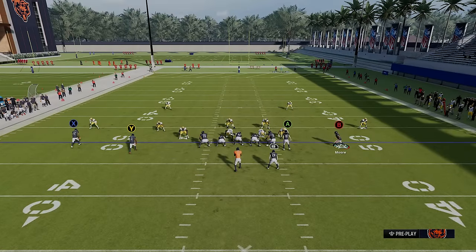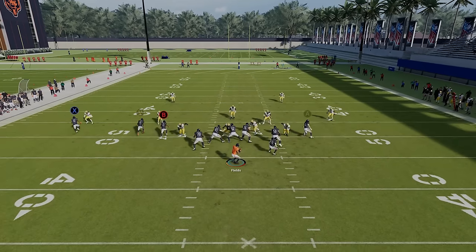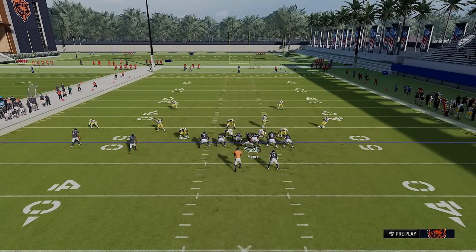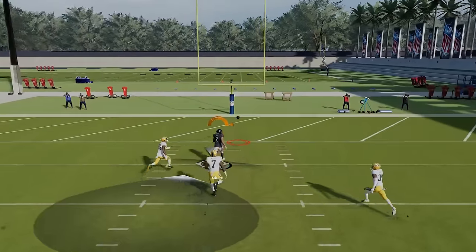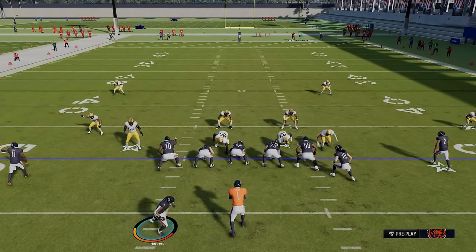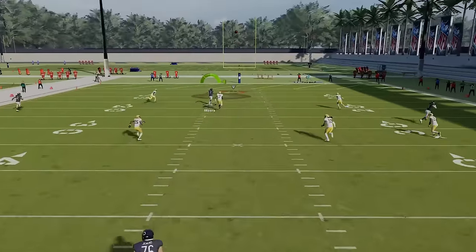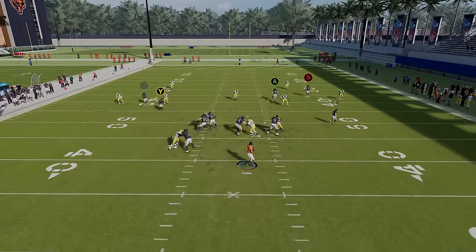I can block the running back for extra protection when going for the one-play touchdown. You can see how this receiver runs right through the middle where a typical linebacker can't keep up. Justin Fields is critically underrated — I don't know why he's still only rated 86. There was some pressure causing overthrows but you can see the receiver splitting right down the middle. One more attempt and we get the green light and a very easy one-play touchdown over the top.